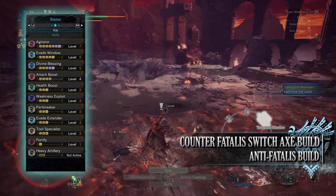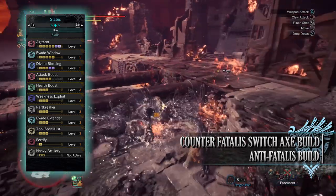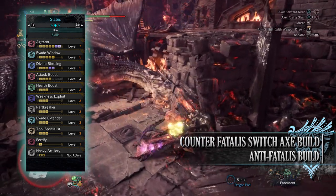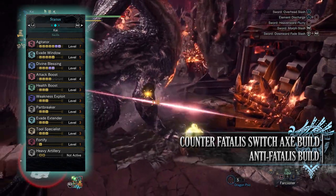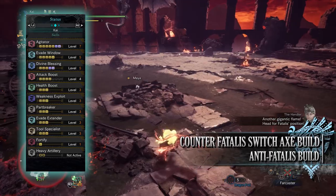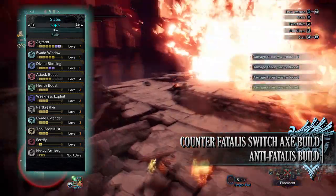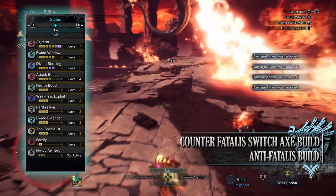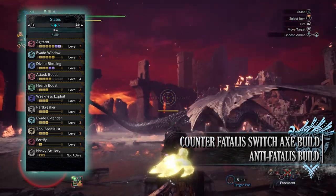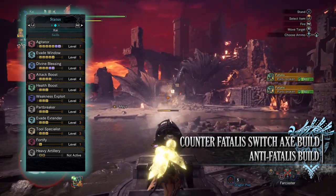Next up is Part Breaker at level 3, a very useful skill for the Fatalis hunt as it increases the likelihood of breaking monster body parts. When it comes to Fatalis we want to break its horns as quickly as possible — if you don't break the horns at least once by phase 3, Fatalis will gain blue flames that can really hurt our hunter. Part Breaker combined with the Zero Sum Discharge normally guarantees we'll break the horns at least once, sometimes even twice, before phase 3 is reached. Next up is Evade Extender level 3, which increases the distance we can dodge and evade, countering the Switchaxe's slow movement speed with weapon drawn. You have Tool Specialist level 3, which reduces the cooldown on our specialist tools — we want to use them as much as possible to safely latch onto the monster and perform the Zero Sum Discharge attacks.